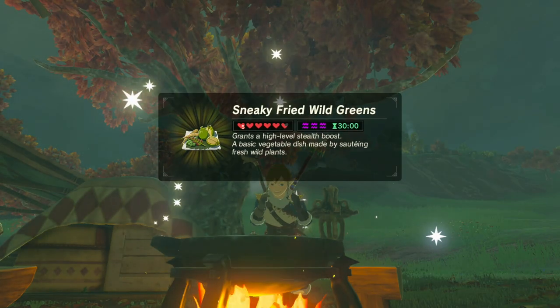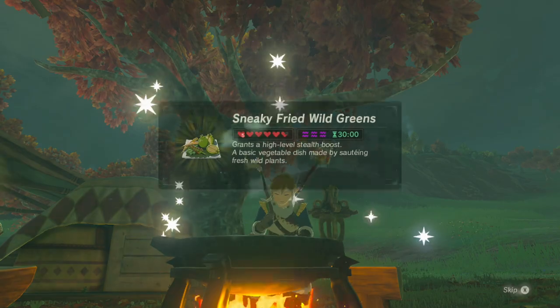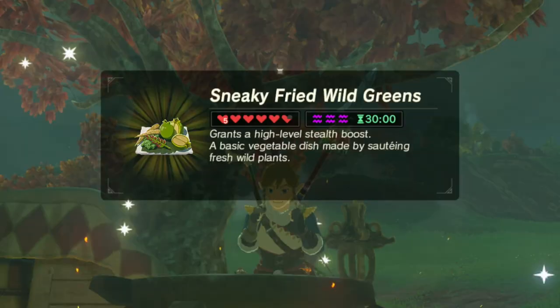Just like before, if you want a 30 minute duration with your maximum stealth, add a dragon's horn to your recipe — but make sure you've still got enough points to reach level three stealth. For this one, use three silent princesses which gives nine points, plus the dragon's horn for the 30 minutes. And there we go — sneaky fried wild greens with level three stealth and 30 minutes duration.